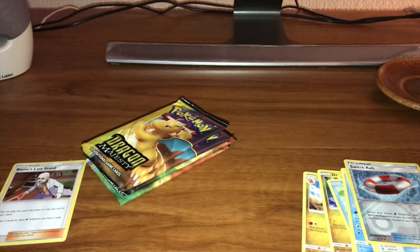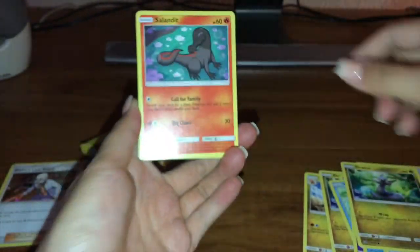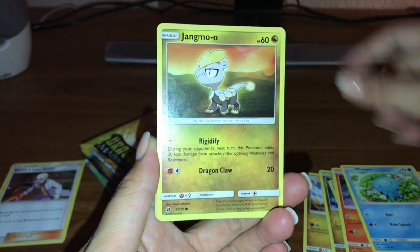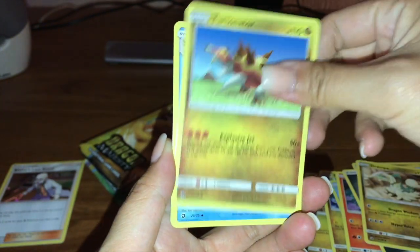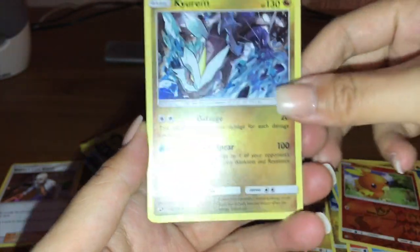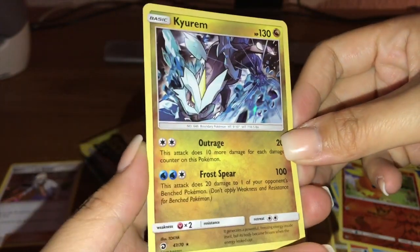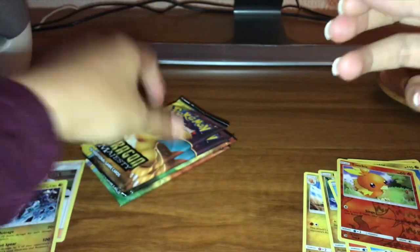Alright, pack two — we got a Dratini, Salandit, Whooper, Jangmo-o, Horsea, Metal Energy, Drampa, Turtonator, Croconaw, Torchic reverse — very cool. And our rare is a Kyurem holo — very cool! Oh my goodness, I love that card. The holographics are pretty cool because they're pretty much all dragons, and who wouldn't like dragons? Here is another code card.